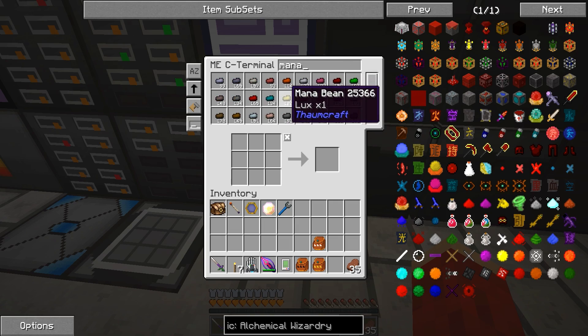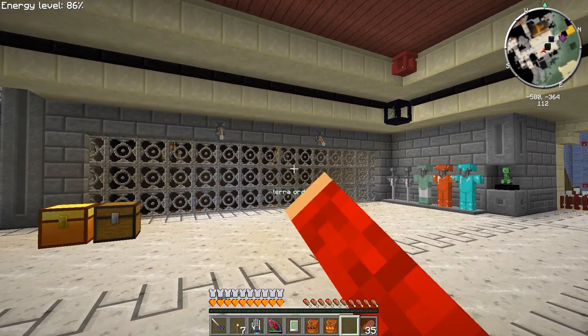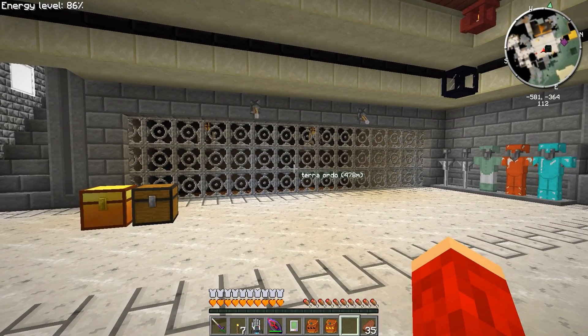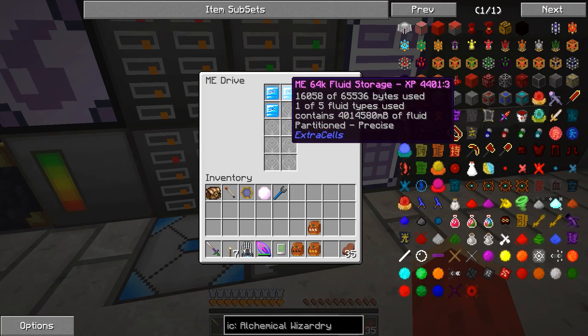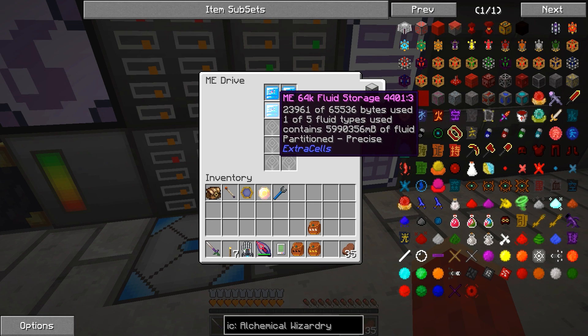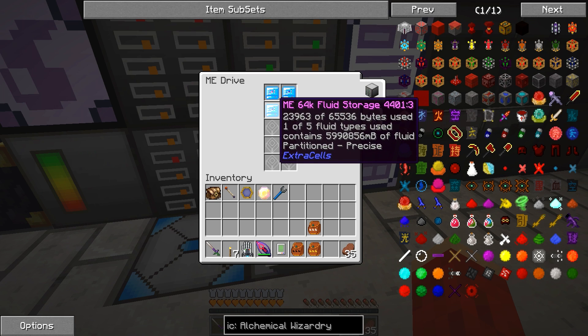The only problem with running both of those at the same time is: one, I have to use wither skeletons, and I have to make an exact copy because they're wither skeletons, so it takes up more. I'm running low on mob essence — I mean it's not low-low, but I had like 30-something thousand. When I turn those on, this drains fast. So right now I'm kind of filling back up.